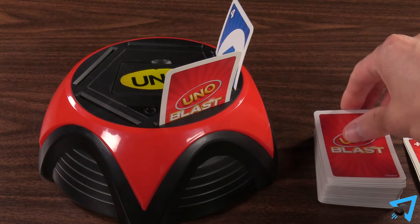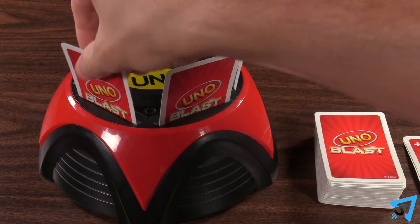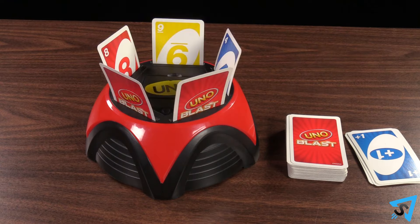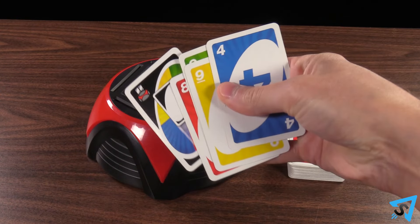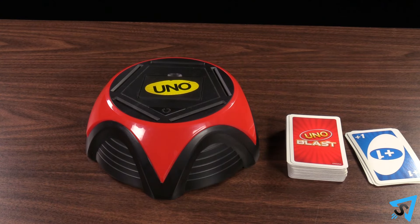If you place your card and the blaster does not go off, then you are safe and nothing happens and your turn ends. If your card triggers the blast, then you must take all the cards that shoot out and add them to your hand and end your turn.